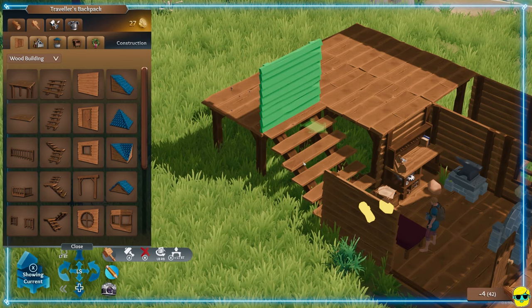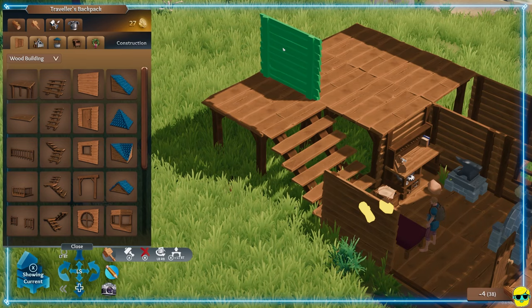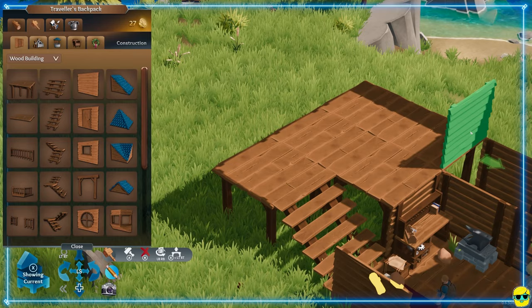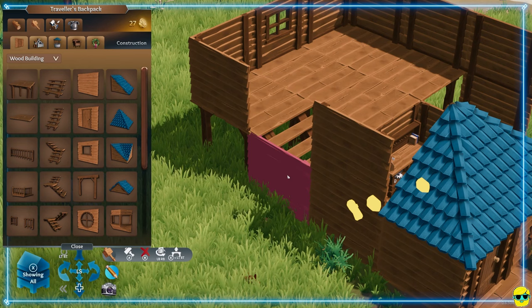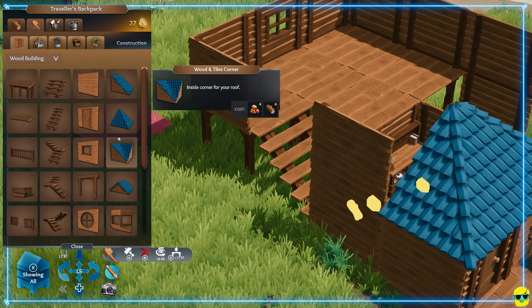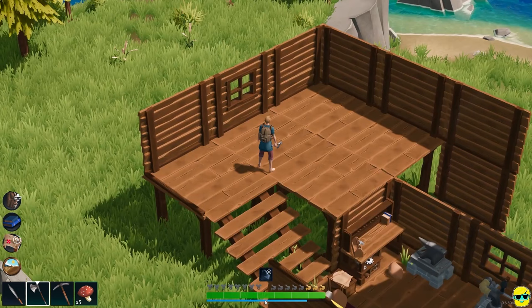I don't know why I can't build a wall right there — I wish I could. Then I want to build here. Oh, there's already a wall right there, which is why I can't build that. Go ahead and build a wall up here. Maybe it needs a foundation or something underneath to build a wall. I don't know. So we're getting there — we have a second floor now.